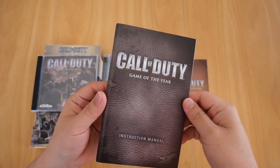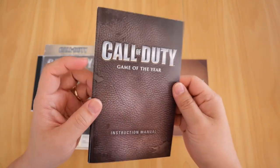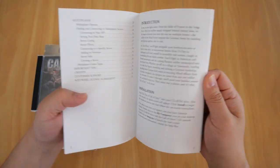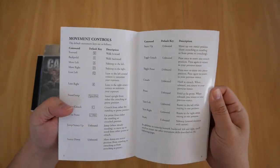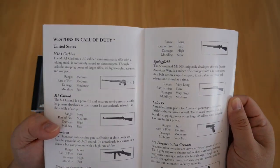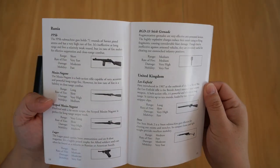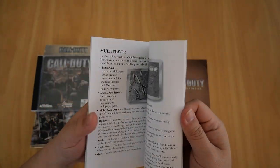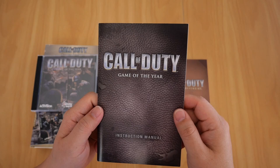Now let's take a look at the booklet. It's nice and thick — I like the front cover and the back because it looks like a real leather-bound booklet, complete with a weathered look. Inside you've got the contents, introduction, installation, main menu, playing the game, movement controls, melee controls, other controls, and the weapons — including the M1 Garand, which is my favorite, along with the Thompson. Also the Mosin-Nagant, the FG42, and so forth. Then multiplayer, important tips, et cetera.